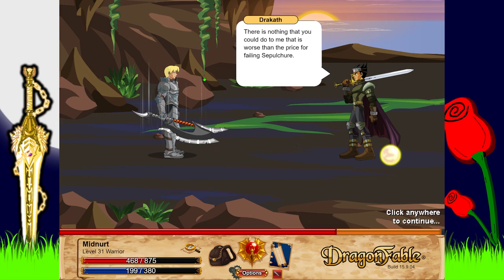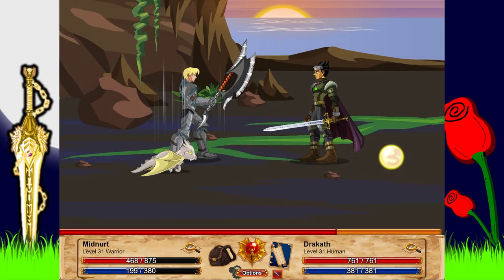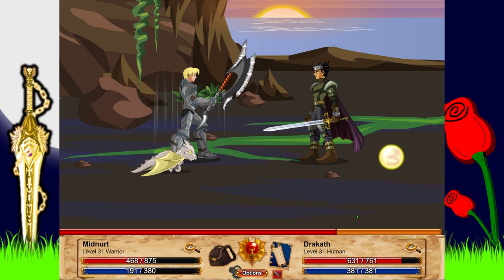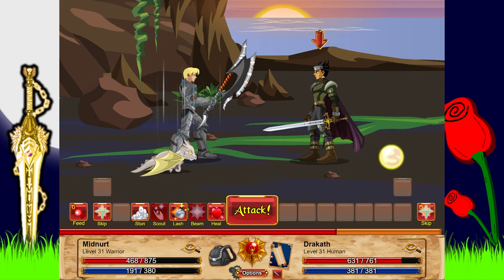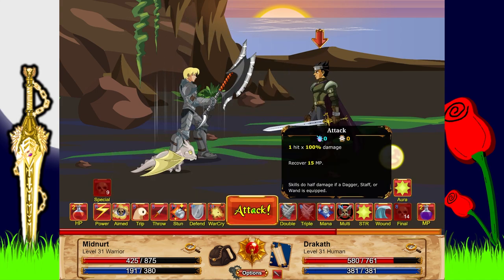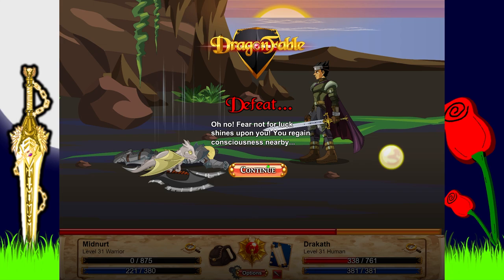Dracath says there's nothing I could do to him worse than failing Sepulcher, and he has a feeling I'll be the one crawling back. 'If you think you can take the Wind Orb from me, then come and get it.' I engage him - I'll just spam my normal attack. You can't beat what comes at you. He goes down.